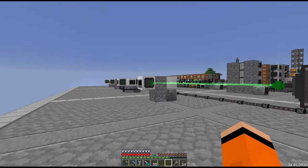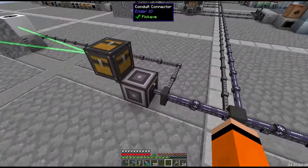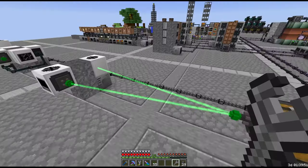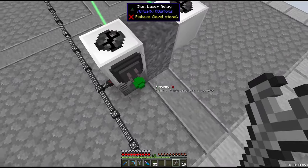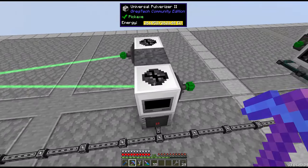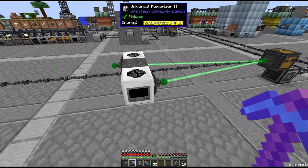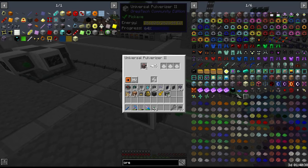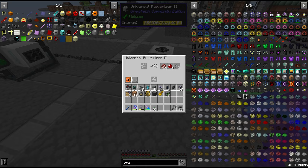Step one is turning ore into crushed ore. We filter an interface for whatever ore we want to process, going through an Actually Additions item interface connected to an item laser relay, pointing to our pulverizers. Anything adjacent to this interface can receive items. For testing with redstone ore — we have this turned down to HV. If we ran it at IV power there is no way we could power it right now. The pulverizers give us stone dust and crushed redstone.